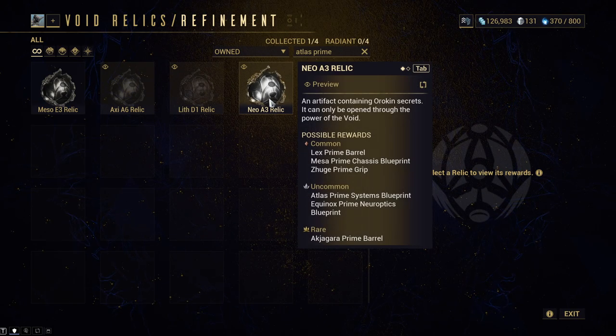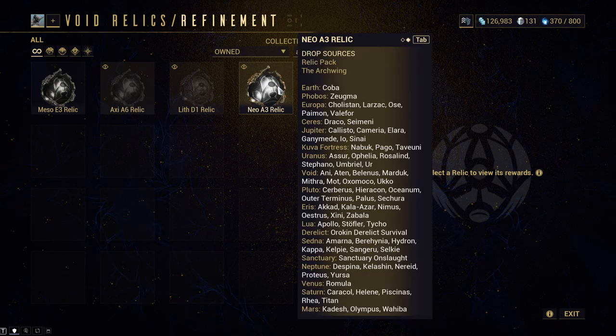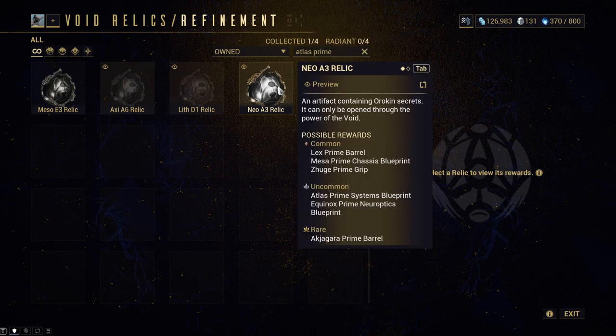In Neo A3, he looks to be an uncommon drop, and that is the Atlas Prime Systems. So the Atlas Prime Systems drops off Neo A3. That can be found in various locations across the star map — most of the Void, Pluto, Aeris, a lot of Sedna and Saturn, Void, Uranus, Jupiter, Europa. That's pretty much where to get those. That is the Atlas Prime Systems Blueprint.